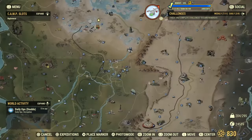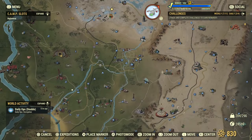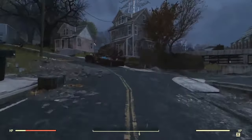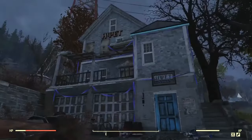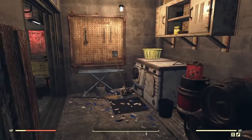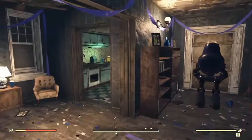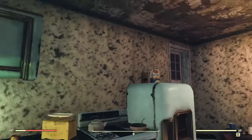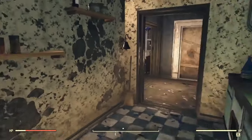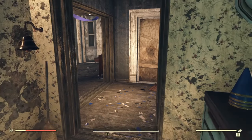Our next location is Fraternity Row — just east of Vault 76, and just southeast of Vault 51 where we just were. Spawn in here and come up this road. You're looking for the house with the blue door. Go inside — there's a ton of junk if you want to pick it up. Head straight up the stairs to the kitchen. There's a sugar bomb spawn in the corner, and another on top of the fridge. Pre-war food like Salisbury steak and Instamash is also here — great for weekly and daily challenges.